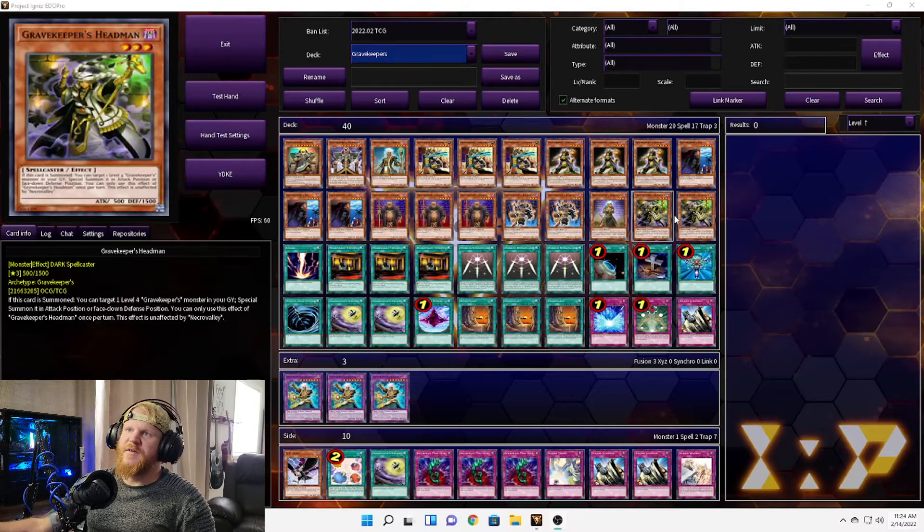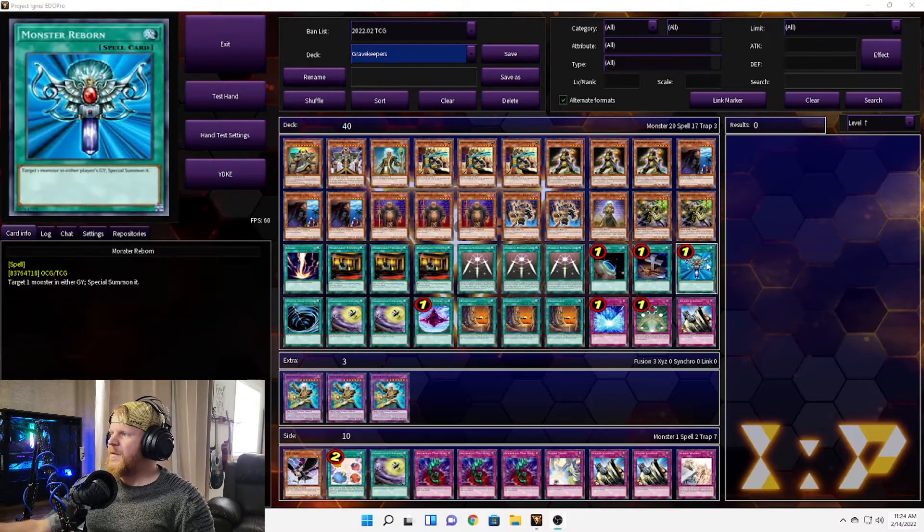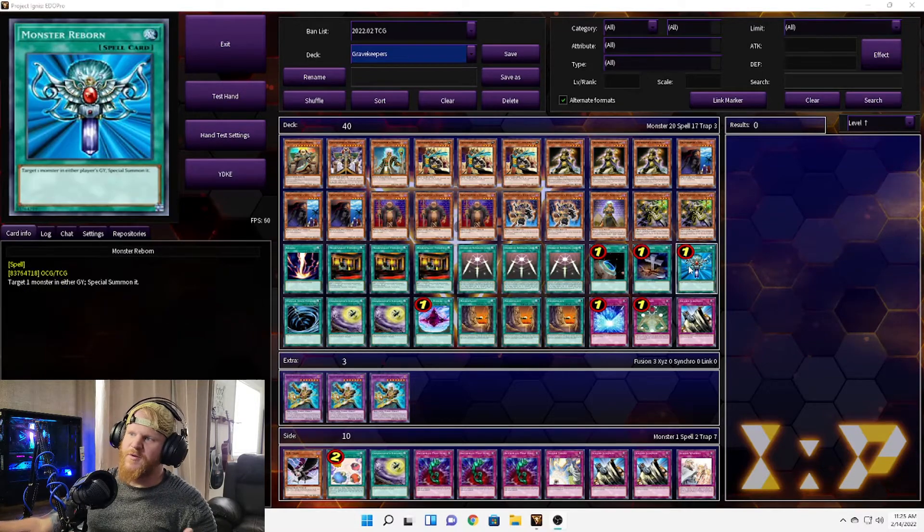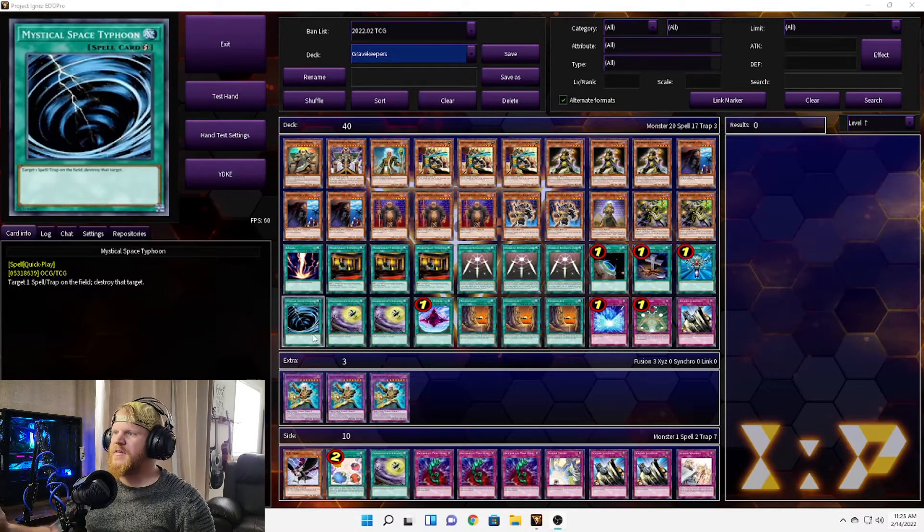We have one Terraforming to get to our three Necro Valleys, one Foolish Burial in case we need to dump something to get Grave Keeper's Headmen in the graveyard for a special summon, one Monster Reborn of course, and one MST to deal with backrow or our own Necro Valley if we have to.